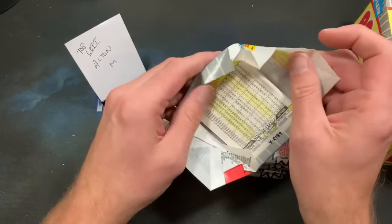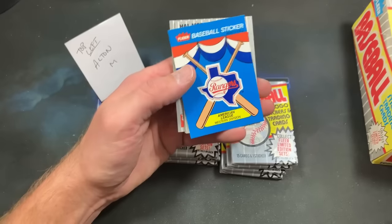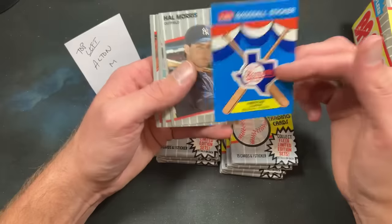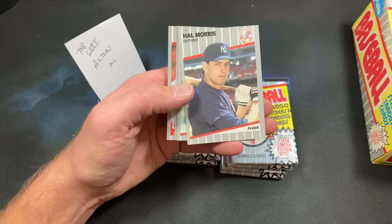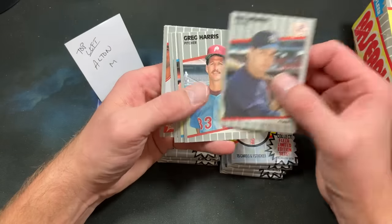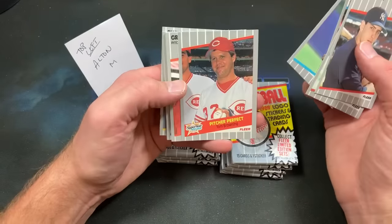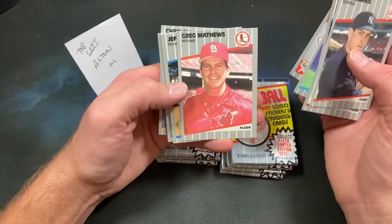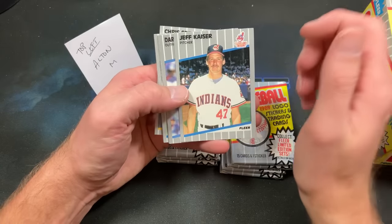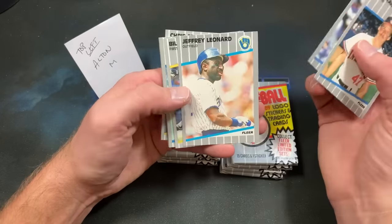Cards Cars and Guitars is in the house — he also puts out card videos on his channel, so check him out. Texas Ranger sticker to start things off. Jack Morris mean-mugging. Looking like we're going to be cursed with players I despised as a kid. Tom Browning left us too early recently. Another card I'd love to pull is a Jeff Treadway target or bullseye error — I picked that one up raw for about $20 on eBay years ago.